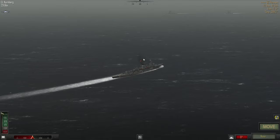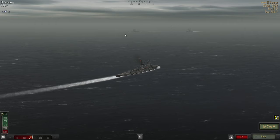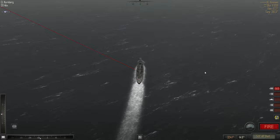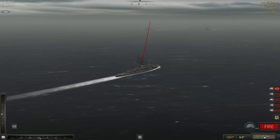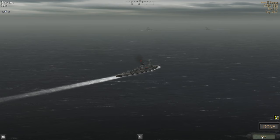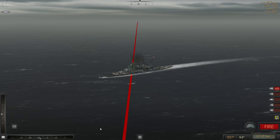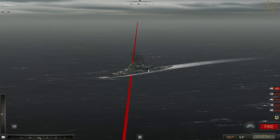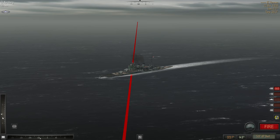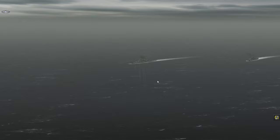I think this might be the turn where we do the torpedoes as well. We know our goal is just to sink one of them and then get out of here. We're too oblique - we have to get this back. So we're definitely firing our guns on this round. Go a little bit towards the front. This was probably two degrees too high, so we'll go down to 13. Let's try 12.9. Perfect - that was actually perfect.